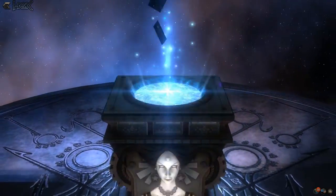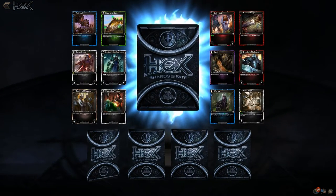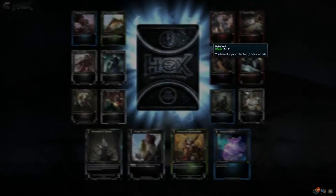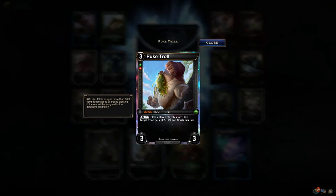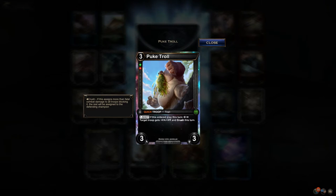Nine more packs to go — I might push it out and throw in a couple extra packs if nothing exciting happens. Another Xenta's Zealot — somebody is trying to get me to make a Blood Sapphire deck. Puke Troll: if this entered play this turn, X target troop gets this. Over-costed — you'd have to see what the PvE equipment is.